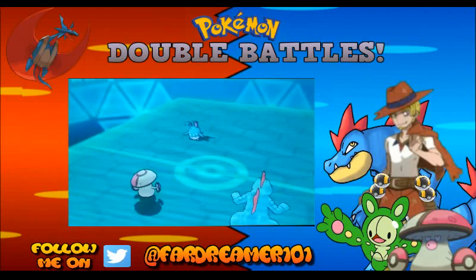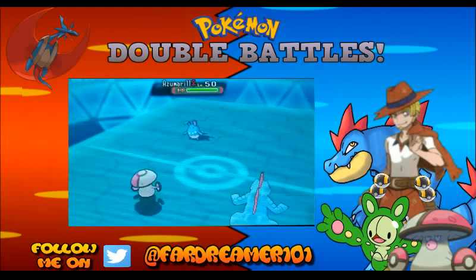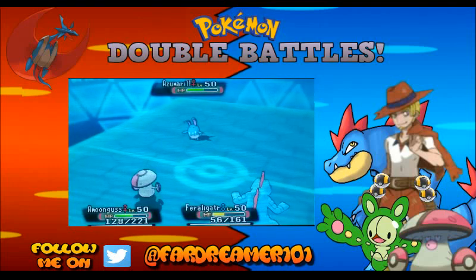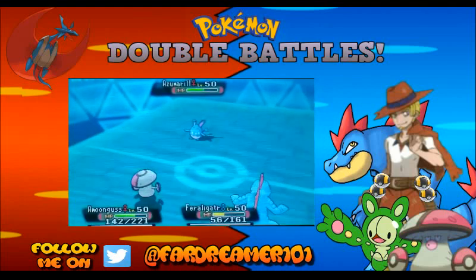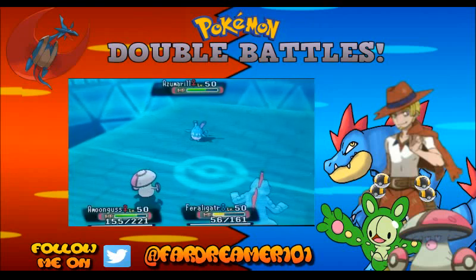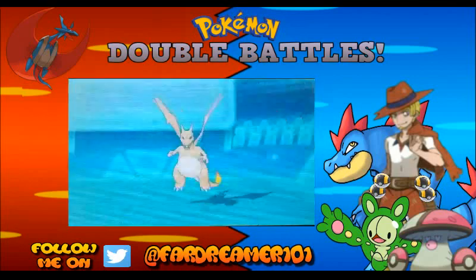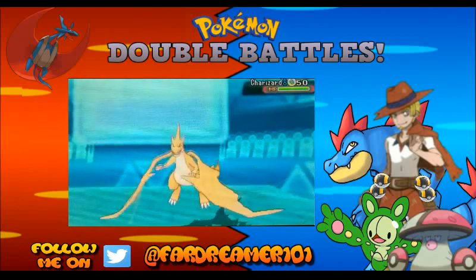We're going to get a Giga Drain off onto this Azumarill as it goes for a Play Rough on Gator. It's going to do a decent amount, and we should definitely be in KO range here. Giga Drain is going to do just under half, but we get some nice HP back. Aramungus can pretty much roll this thing if we need to. We see Leftovers on it, so it's not a Citrus Belly Drum set — quite an interesting set on this Azumarill. Charizard comes out, so we're just going to Rage Powder this turn. I was half expecting a Play Rough or possibly even a Solar Beam into Frelegator, which I didn't want to take.